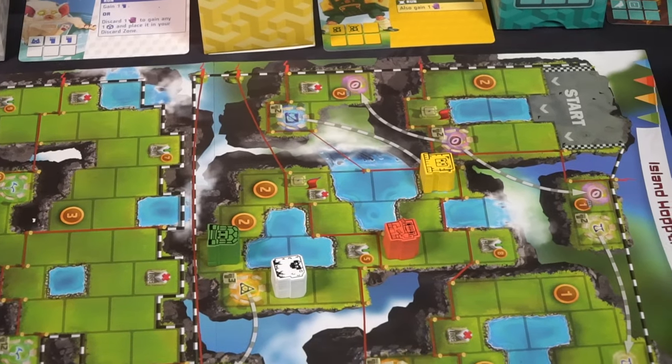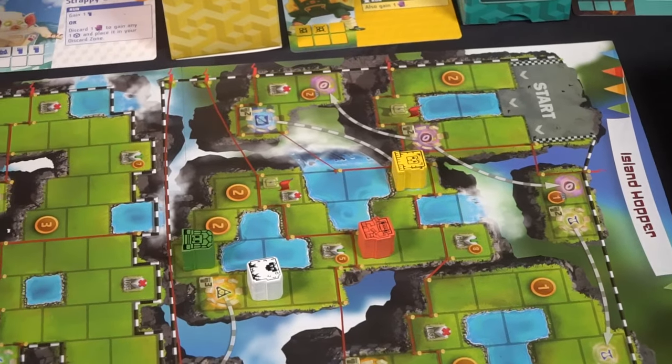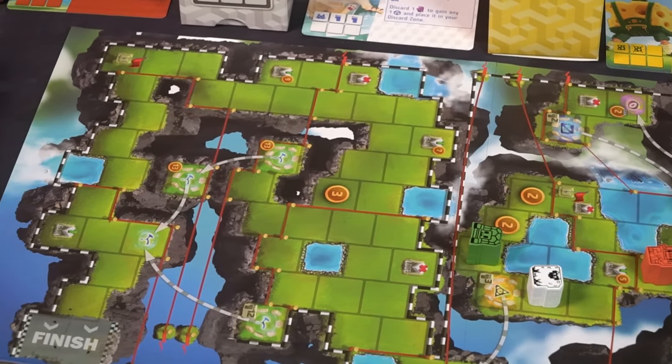Cubitos is a game where you're trying to gather and draft dice and move around the board, getting from the start to the finish. The first person that reaches the finish is the winner. Roll your dice, attempt not to bust, gather your actions and utilize your feet to move across the board while gathering even more dice, and get to the end before any other player.